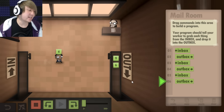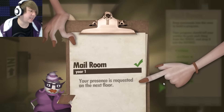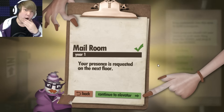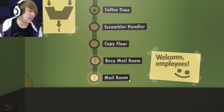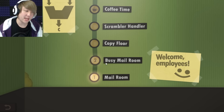I know how to numbers. Alright, here we go. Yes! My presence is requested on the next floor. Moving up in the world, right? Alright, so next is the busy mailroom, which I guess is the same as the mailroom, only there's more numbers now?